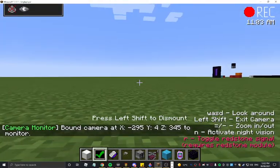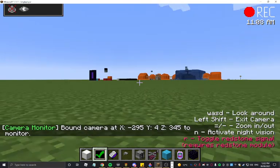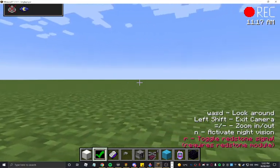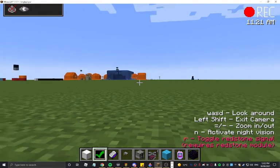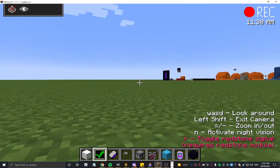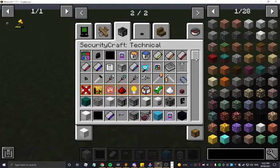I can look anywhere I want, but it can't catch avatars for some reason. You can activate night vision. It doesn't have a redstone input on it. I do not know how to install modules. Okay, now we exit the camera. That's done.